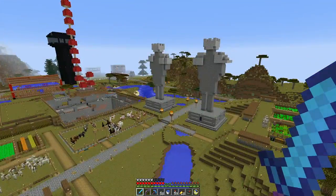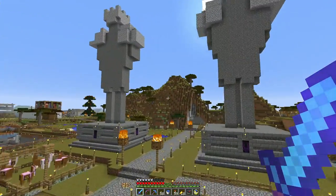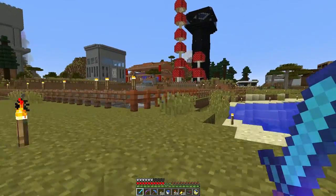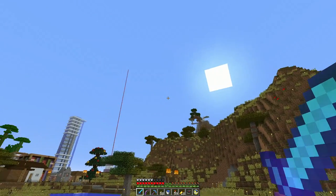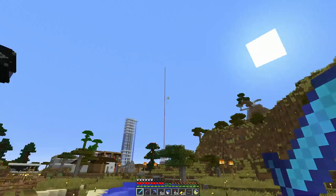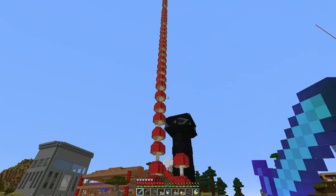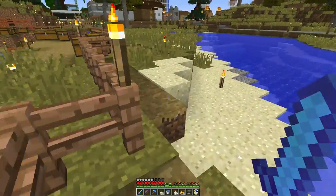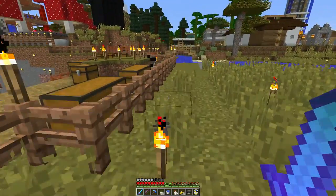And then while that was all going on, we're just going to see whose base is up there. He built a big long one-block-wide bridge all the way out, then built this giant mushroom tower and dug a big hole — for no real reason, he just wanted to dig a big hole.